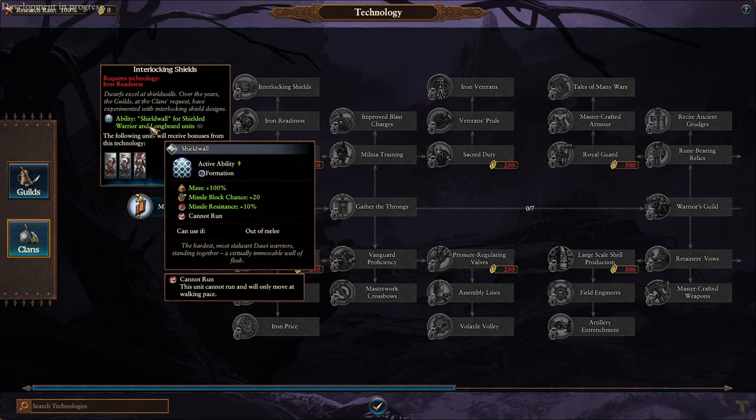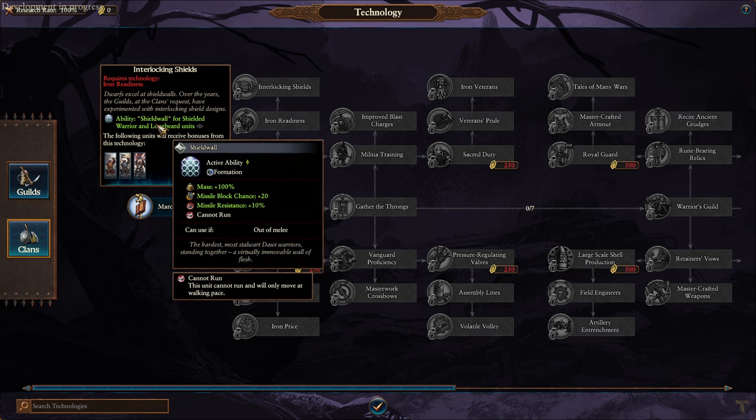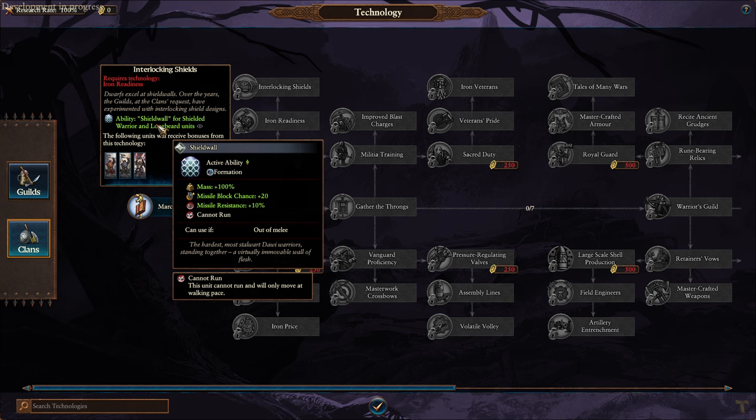Charged reflection for great weapon units. Wait - there's an ability for Dwarves, the formation ability: 100% mass, 20 missile block, 10% missile, cannot run. Yusuf out of melee - Shield Wall. That could be pretty good, but it's only for the lower tier stuff.